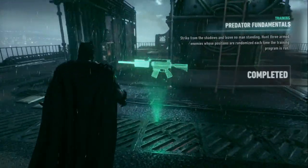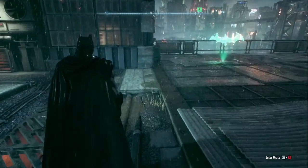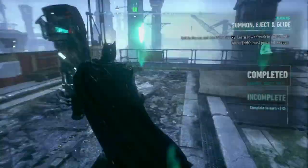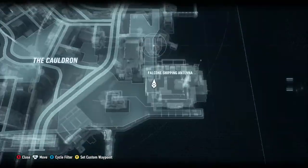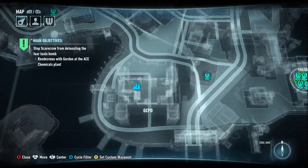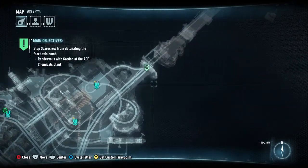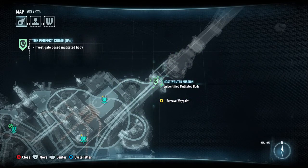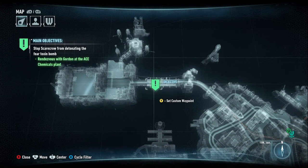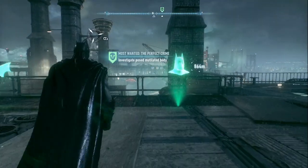Predator Fundamental — okay, we got those already. I think that's all of it. Funny why I couldn't finish that one in the corner — I'll try again maybe later. So let's see what we can do today. Okay, this is the red little one. Most Wanted mission — and where's the main mission? Stop Scarecrow from detonating the fear toxin bomb. Gotcha — all right, let's go check that place out. We can take the Batmobile.